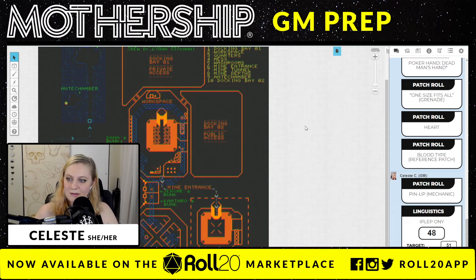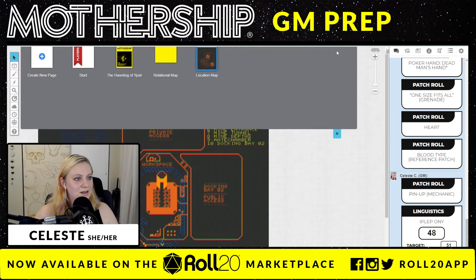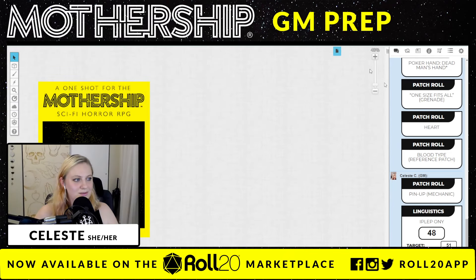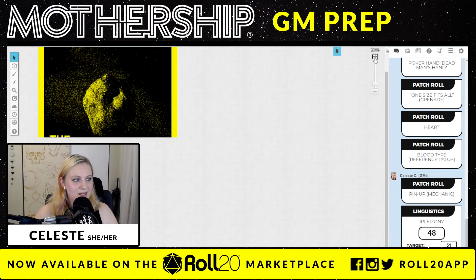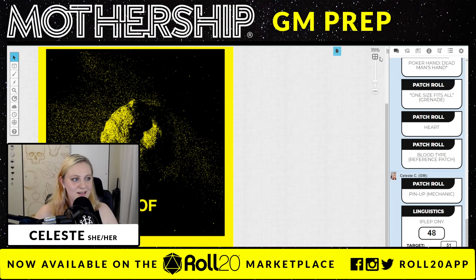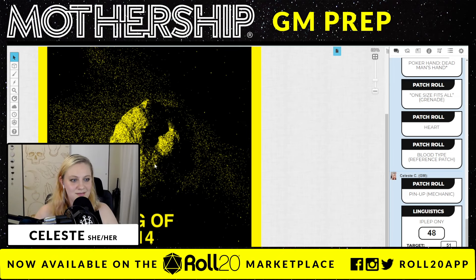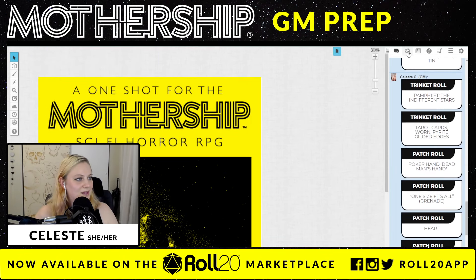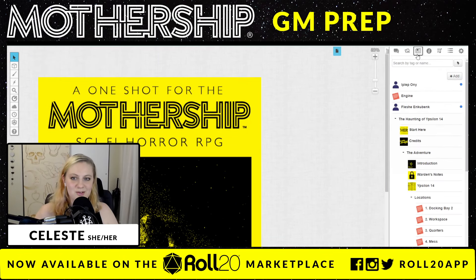So that's pretty cool that the character mancer is here for Mothership. Right away you can have your characters ready to go and dive into this module. So let's go ahead and go back to the main screen. Look at this creepy asteroid. Let's get ready. Let's prep this adventure, shall we?